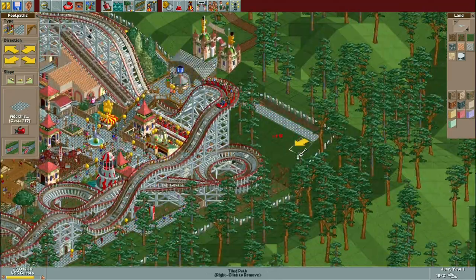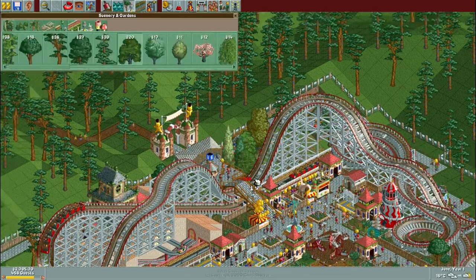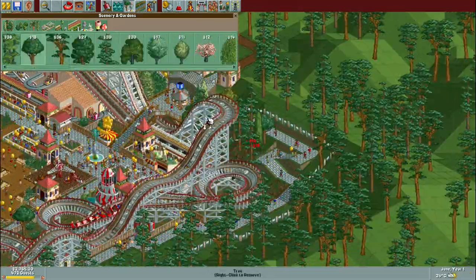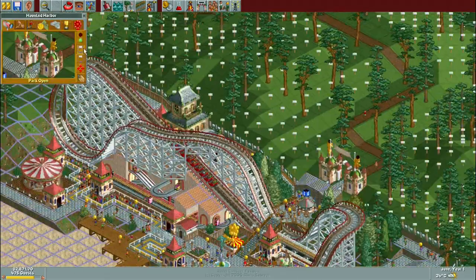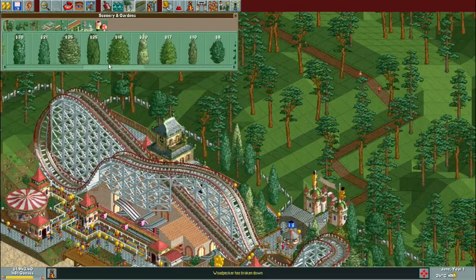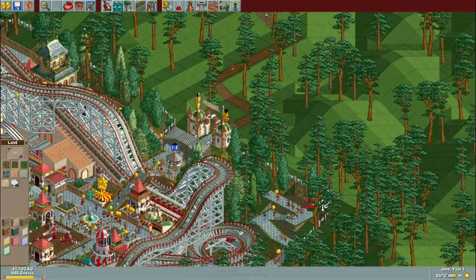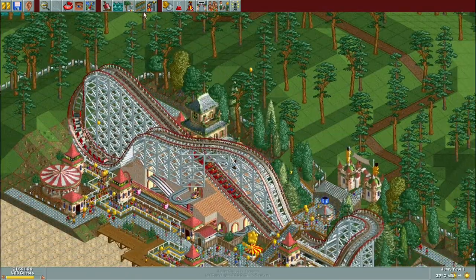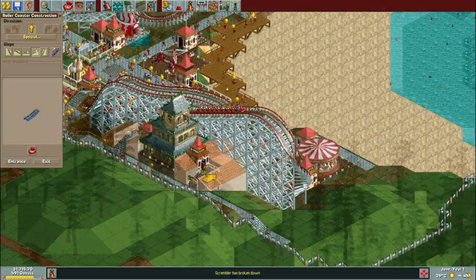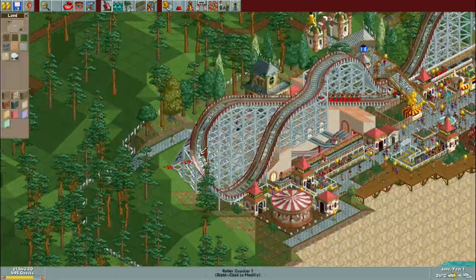Once a ride hits that monument status you can actually charge just above seven dollars per ticket, which might seem a lot higher than you'd expect. The way the maximum ticket price works is once it hits a certain age it hits that monument status and you can start charging pretty reasonable amounts for your coasters again. Given that we're not going to be able to build a whole lot of coasters in this park, it's pretty important to jack that price up to get a nice base income going. You can also increase the price of the ghost train by quite a bit as well.